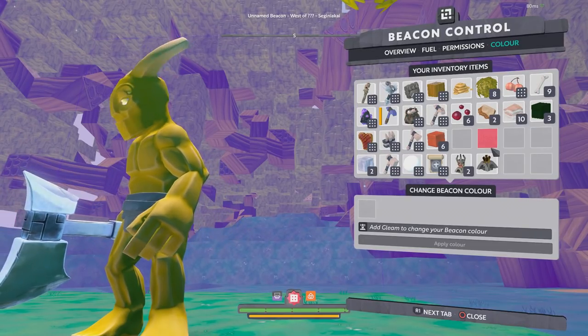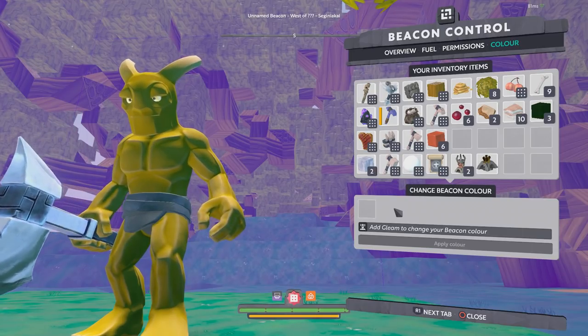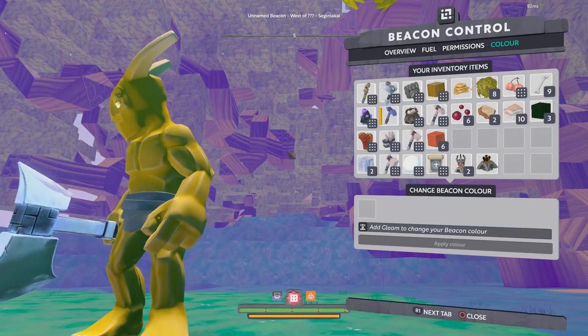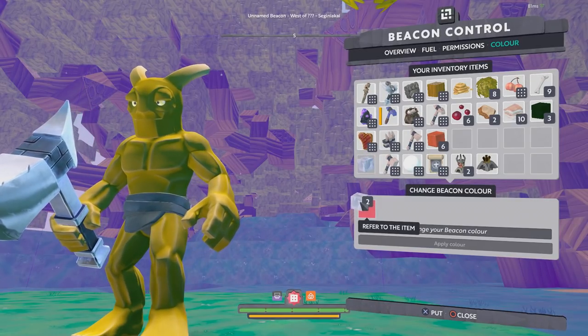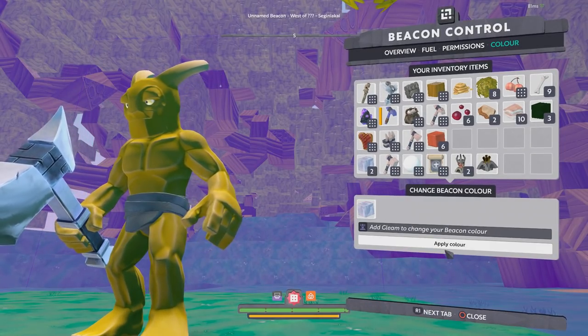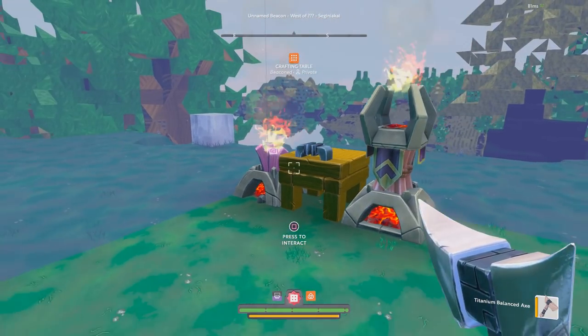Finally, you can change the color of your beacon plots. This only affects the color when you have builder mode activated. I can put a piece of gleam in here, apply color, and as you can see it changed the color of the plots.